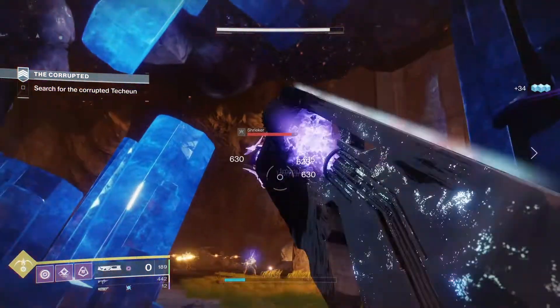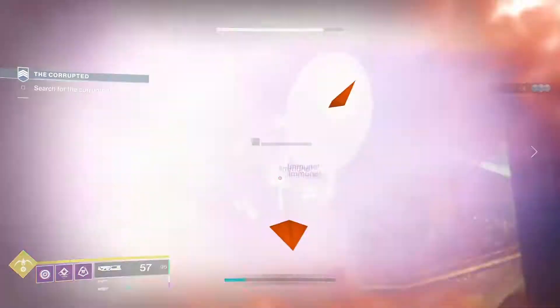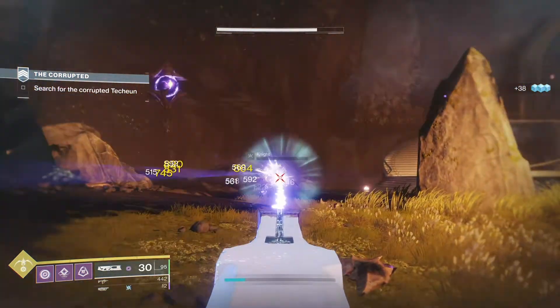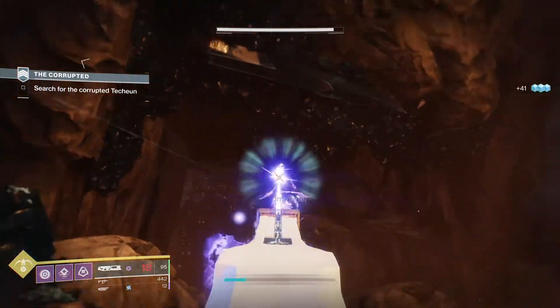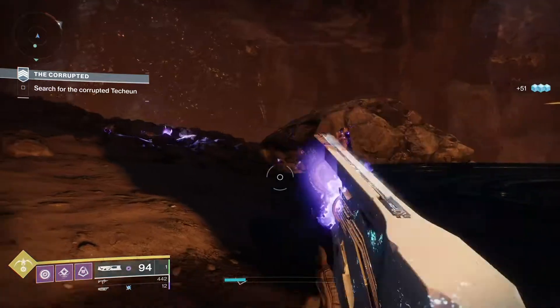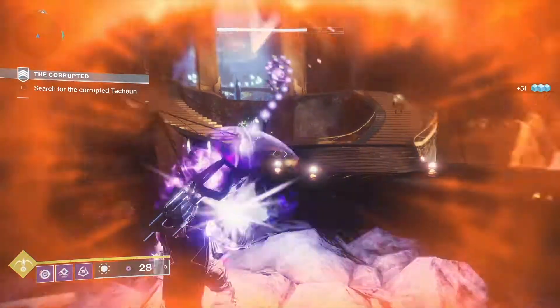It has three attacks: a light attack, a heavy attack which is kind of a dunk where you jump up in the air and dunk the ball down with area-of-effect damage, and a third attack which is like a shield that damages enemies as well as shields you.